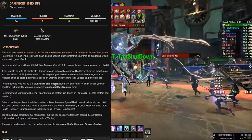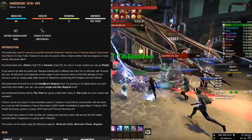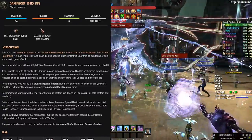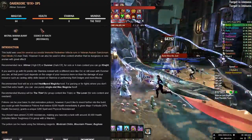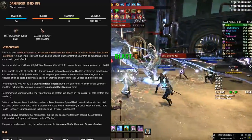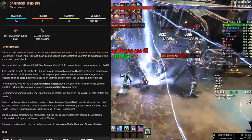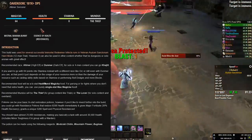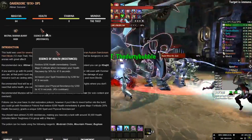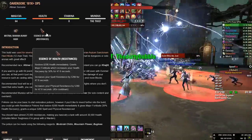First, we want to put 64 points into Magicka. While you can put 64 points into Stamina with a different race like Orc, basically every skill you'll use is Magicka-based and you probably still don't want to run out of resources somehow. Mundus Stone will be the Thief. Consumables will include Essence of Health with resistances if you want to go all out.